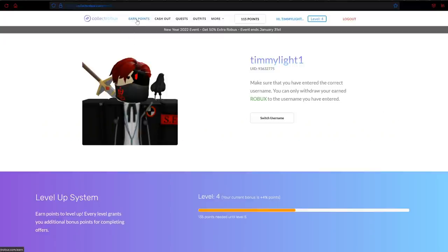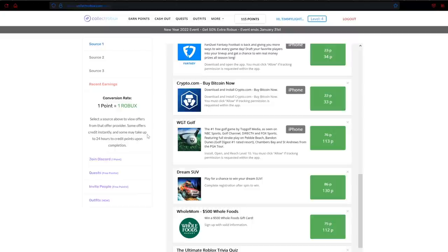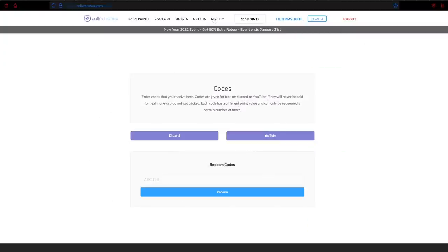Now what you need to do is click 'Earn Points.' The conversion rate is one point equals one Robux, so your goal is to earn a bunch of points to get your Robux. I'm going to let you in on a little something — if you click the 'More' button and go down to codes, it'll bring you to the codes page. You can put in the code 'fusion2500,' redeem that, and it's going to give you one free bonus point.